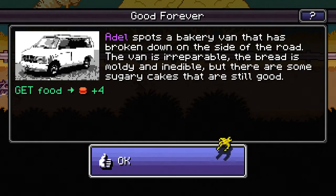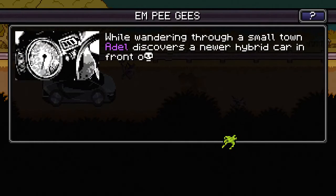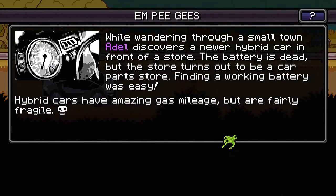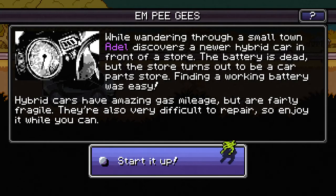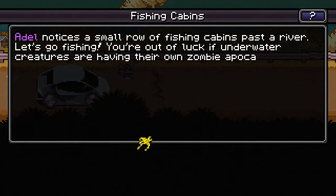Adele spots a bakery van broken down on the side of the road. The van is irreparable — the bread is moldy and inedible, but there are some sugary cakes that are still good. I thought that was going to be us getting another vehicle, but it was just a little bit more food. While wandering through a small town, Adele discovers a newer hybrid car in front of a store. The battery is dead, but the store turns out to be a car parts store — finding a working battery was easy. Hybrid cars have amazing gas mileage but are fairly fragile and very difficult to repair, so enjoy it while you can.